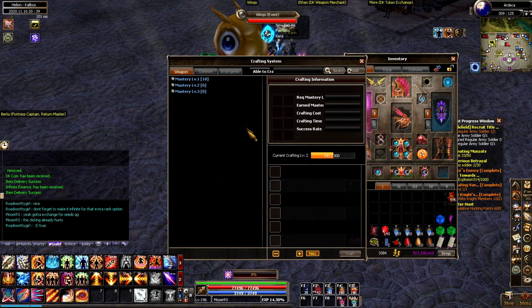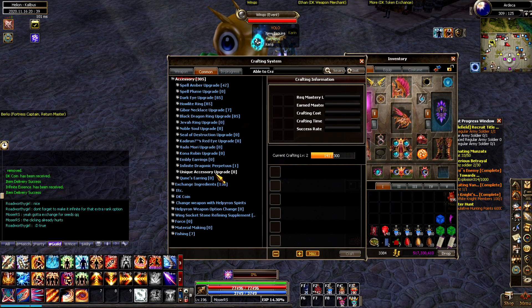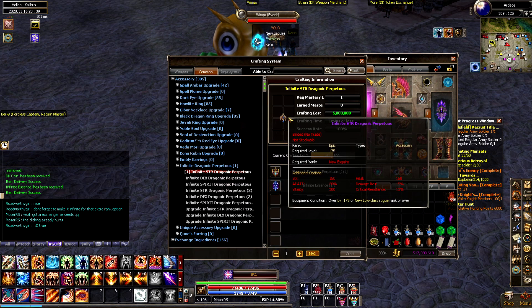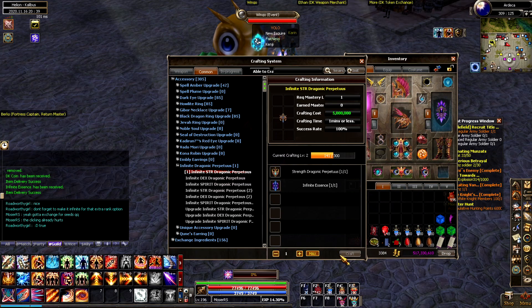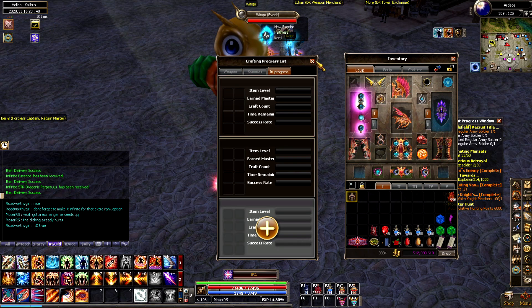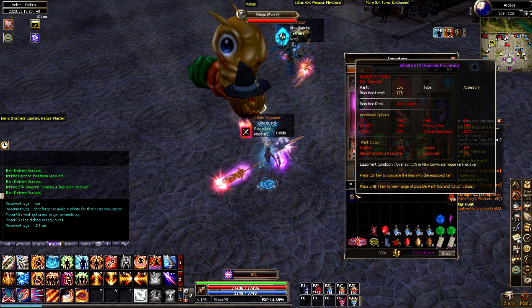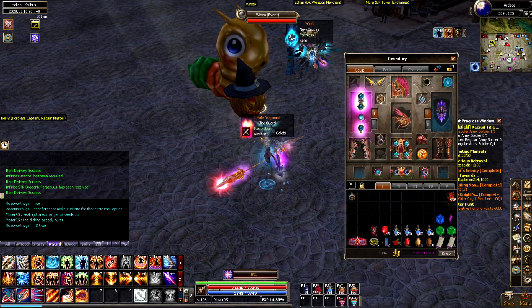After getting my Perpetus, I needed to upgrade it, so I went ahead and exchanged a bunch of seeds for spirit pieces, angers, and whatever — it's brutal and terrible, but I did it. I got my Eternal Essence and crafted my upgraded Perpetus. The stats were probably the worst roll I've ever gotten on a Perp ever, which is pretty lame. However, I'm sure I'll roll it more in the future — I just didn't feel like breaking my fingers trying to get more seeds.